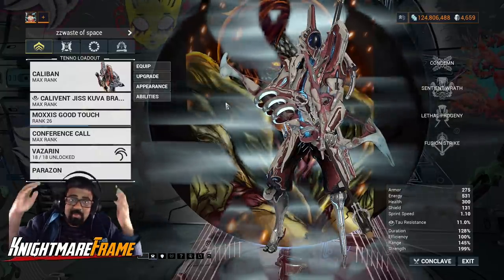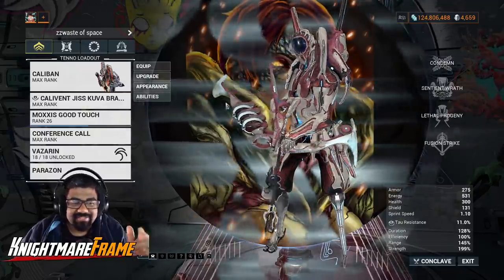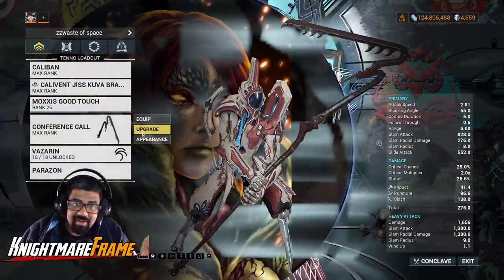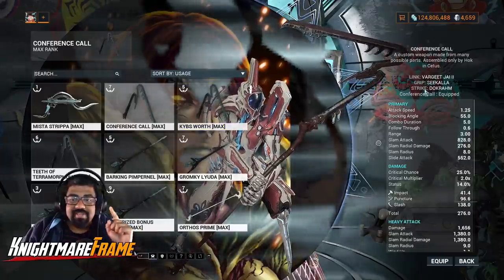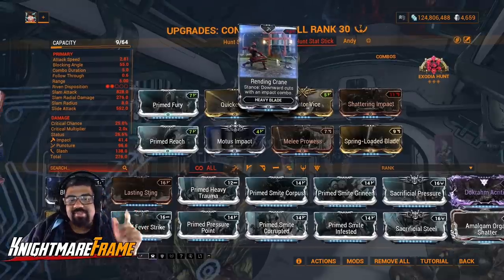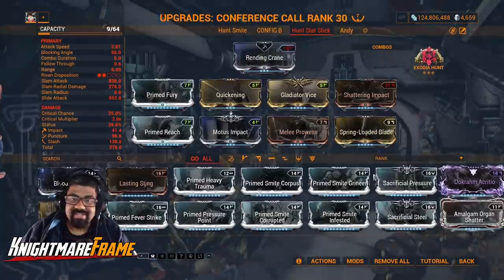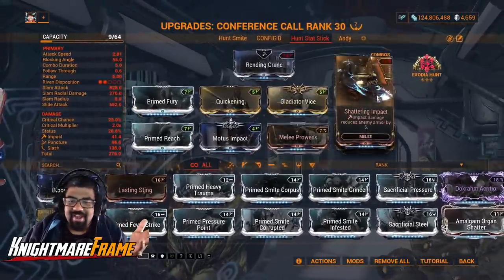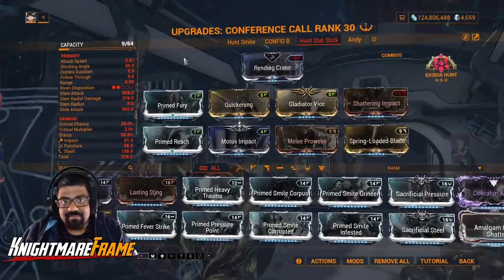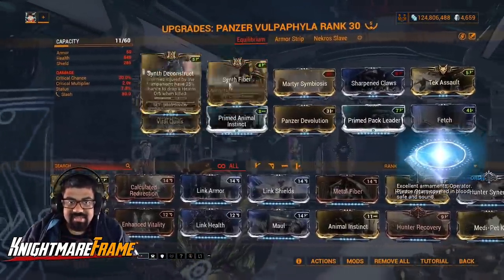For weapons you can run whatever you want. I decided to run the Kuva Bramma because I was lazy and it was just there. For even more grouping utility I'm using my Companion Call, the Dyrn's All built from the Dog Ram Sakala and Varjet Jai 2, running Rending Crane — this allows you to trigger Exodia Hunt more efficiently. It has a 50% chance to pull in enemies within a 12-meter radius, with attack speed mods, range, and some utility. Shattering Impact is included as well — it's a full utility weapon, nothing to do with damage. The Synth set mods are on the companion.